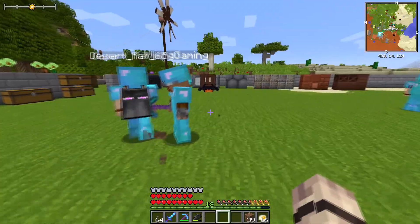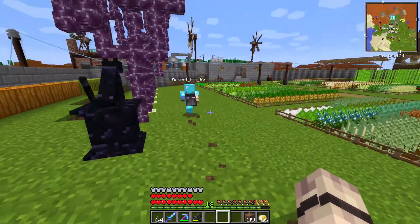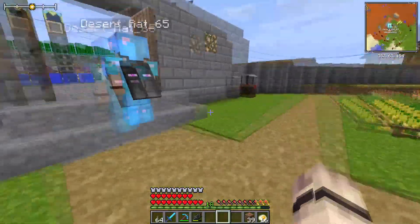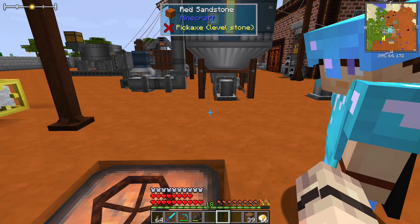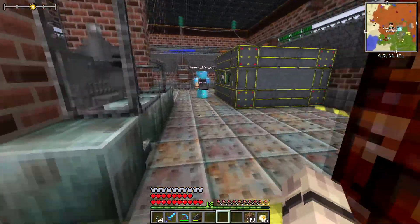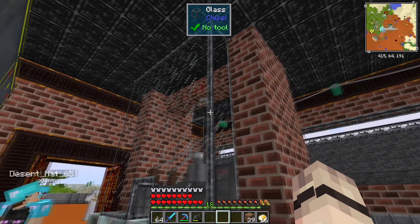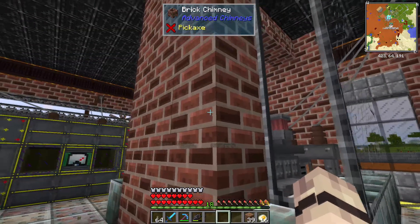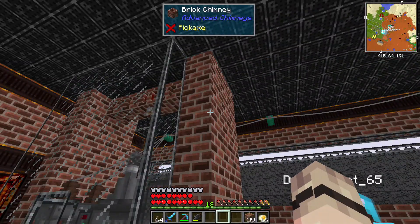I did figure out the issue we were having with the diesel generator. What was happening was, even though we had the chimney in there, it was still polluting out the other sides, and the pollution knocked down the wires. So what I did was I put three chimneys on each end, then surrounded it with chiseled glass, and above the middle I put vents and a pump. It seems to be doing the trick — it contains all the pollution in there.